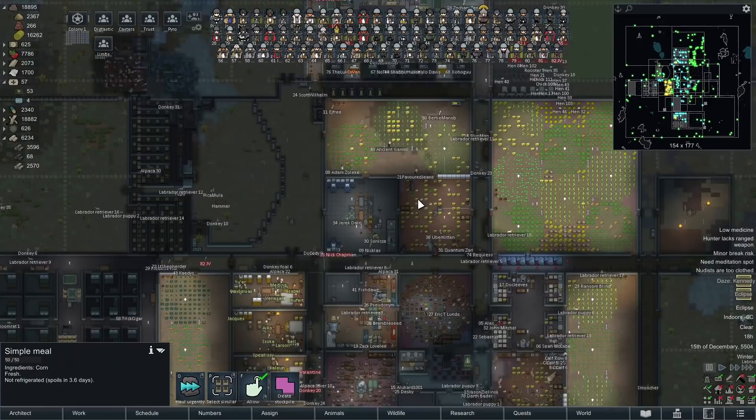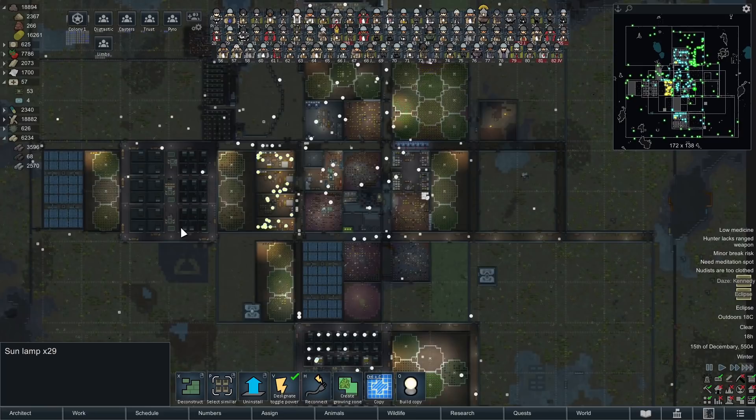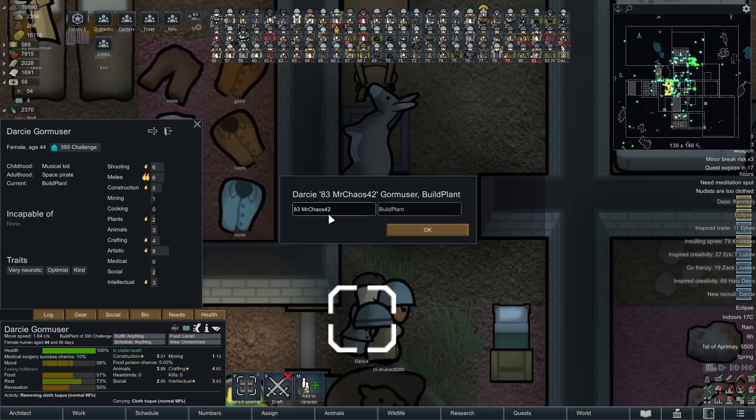This is an eclipse — that knocks out the sun, which means all of our batteries are about to start plummeting. Immediately grab all of those and switch them off. Done, that's all of them switched off. Did I miss anything? That one is not actually meant to be hooked up yet because we don't have the power to run it — but soon we will.